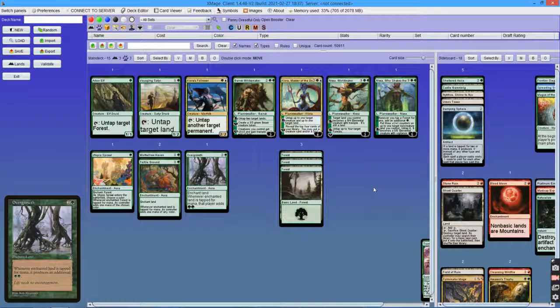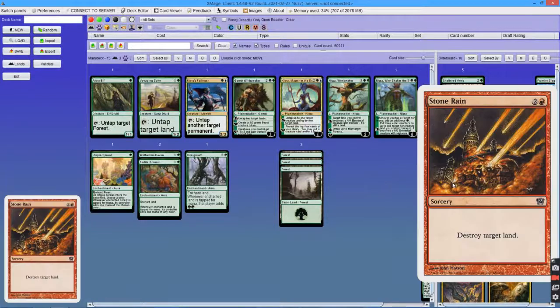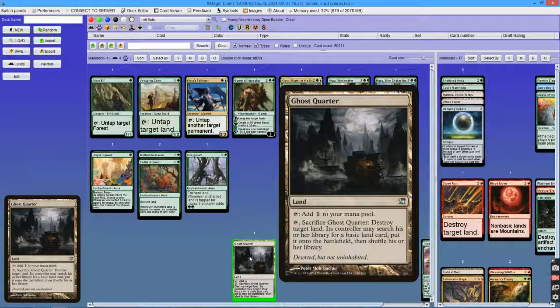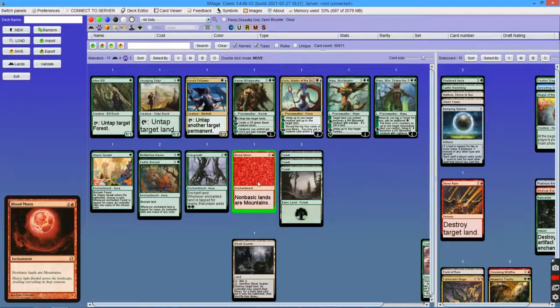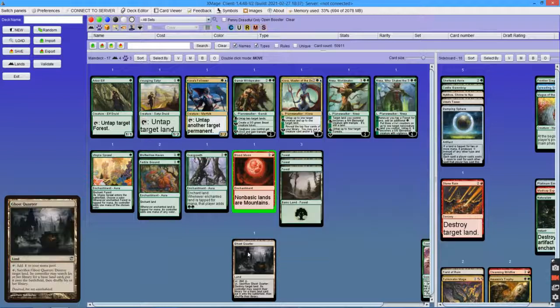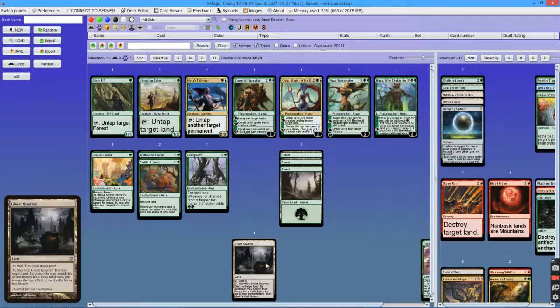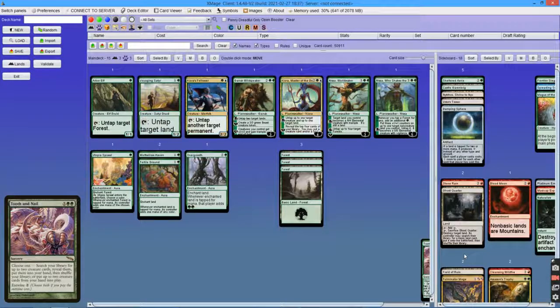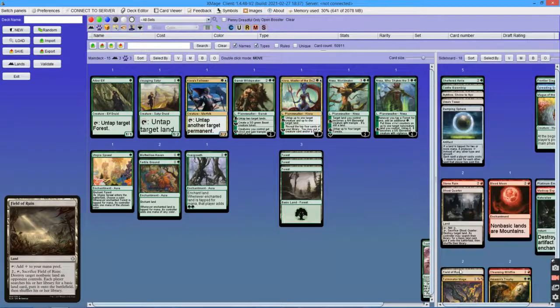So the auras are crucial for this deck to work, and Stone Rain effects are very effective against it. Back in the day when Tooth and Nail was using this ramp pattern, Ghost Quarter was a land that was very popular among all decks, and it happened to be very effective against Tooth and Nail too. That's why many Tooth and Nail decks back then played main deck Blood Moon — not only could it steal some games when cast on turn 2, but it was also protection against Ghost Quarter.